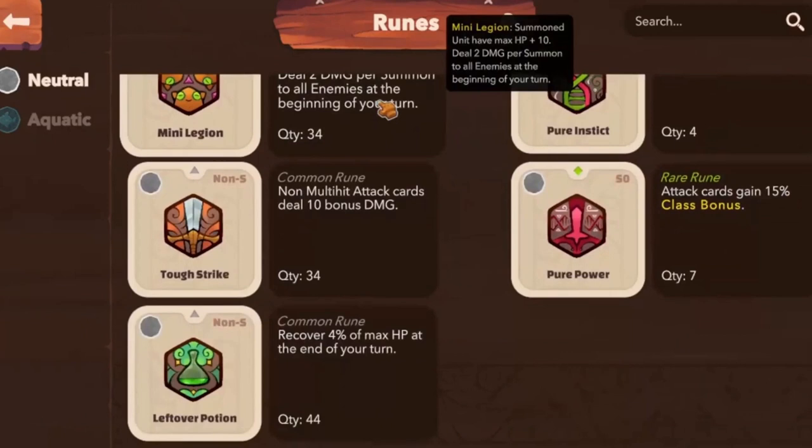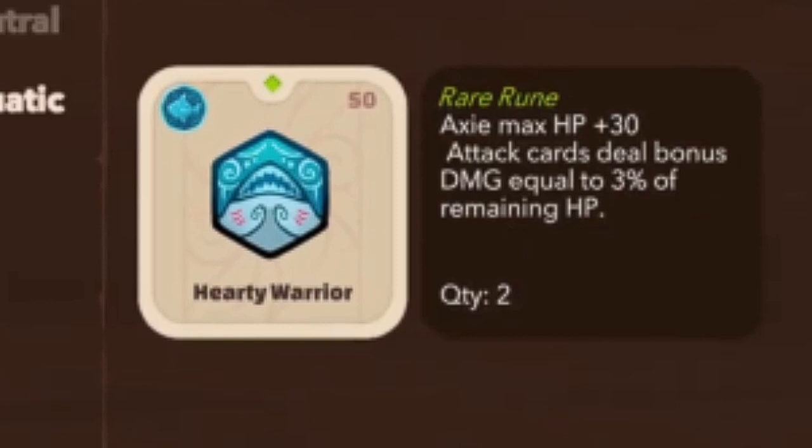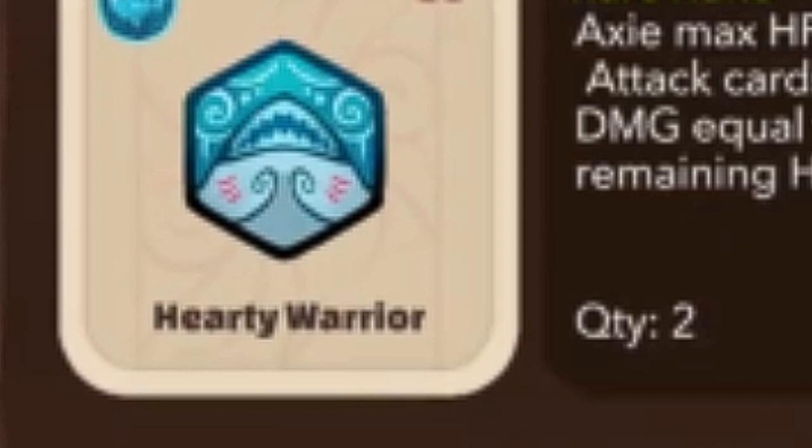Looking at a rune, you will notice that the top left is an icon showcasing what class the Axie is. Under the middle icon made for the rune, you will see the name of the rune. Finally, you have a description explaining how the rune works. Runes will be very important in Axie Infinity Origin.